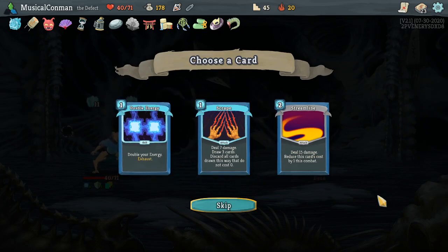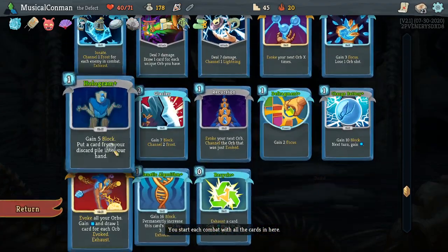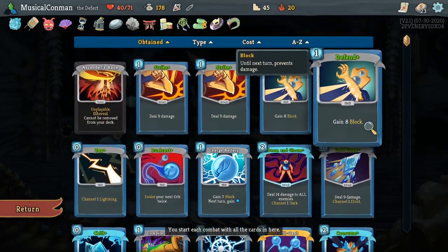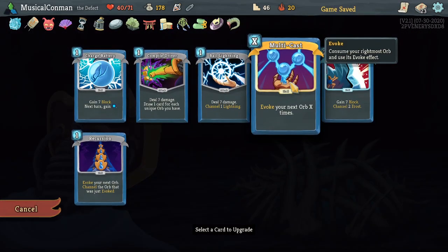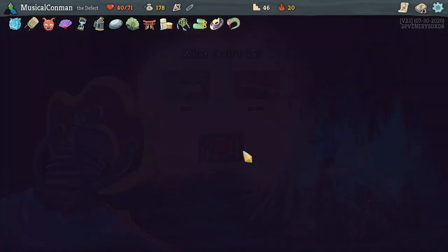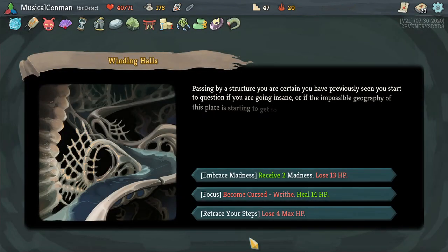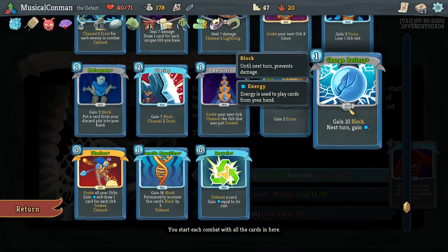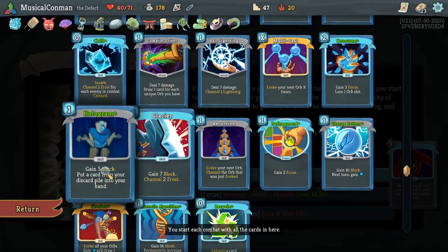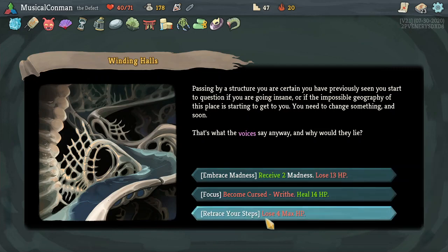Double energy is cool but we don't have card draw. Scrape is cool but we don't have zero cost cards that we really care about, and we have a lot of non-zero cost cards that we don't want to discard unless we want to discard them for a Hologram — but that seems like a wasted effort. Upgrade City — we could also Recall. We don't really have any great upgrades. So do we want an extra card or an event? We still get Mind Bloom. Madness. Goodbye for Max HP — I don't know with Recycle we have some good stuff to make zero cost, but we don't have card draw.